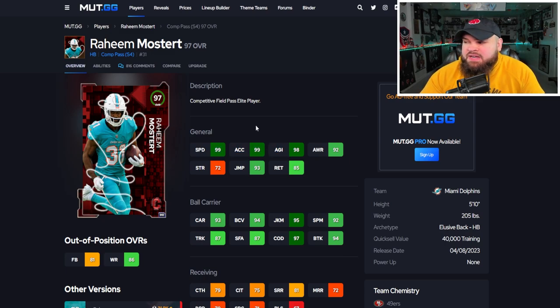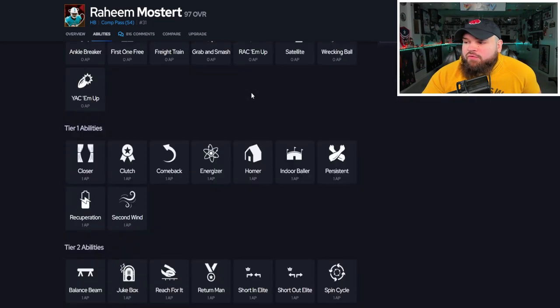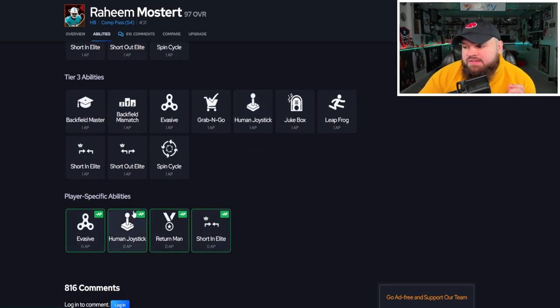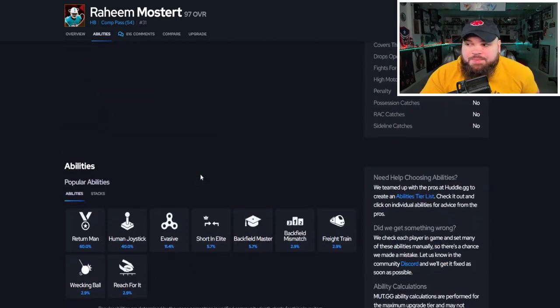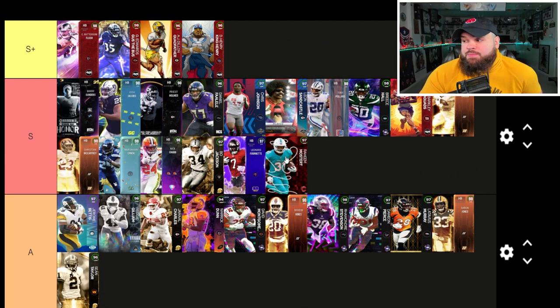Dolphins great Raheem Mostert has base 99 speed, 99 acceleration, 98 agility — top physical stats in the game. At 5'10", 205, he has a very small player model, which is preference. He has pretty good ball carrier stats minus truck and stiff arm, decent catching and short route running. For abilities: short and elite for 0 AP, evasive, human joystick, and return man; everything else for 1 AP. He's really great — hard to get much better. Zero AP short and elite with 99 speed and 99 acceleration is exactly what I'm looking for.